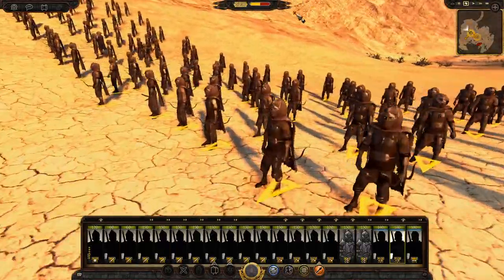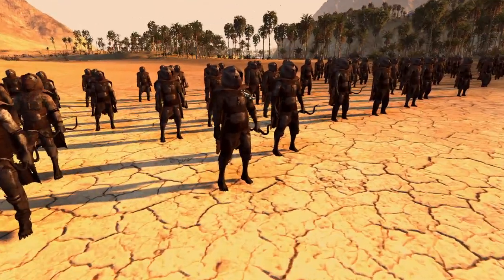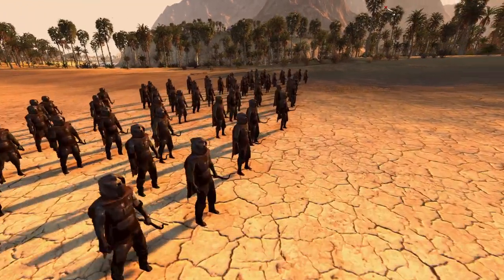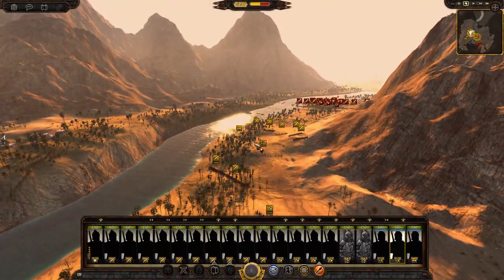We've also got Mirkwood Tracks over here — an archer unit. They look a bit like goblins, almost like little goblin men, which is kind of what this is going for. They look really cool, a bit like Athelian Rangers as well with their hoods.